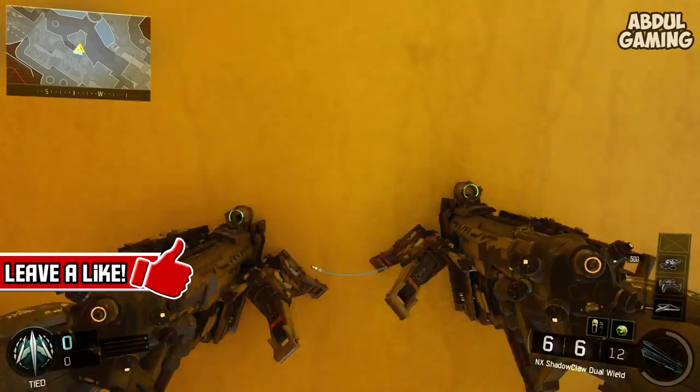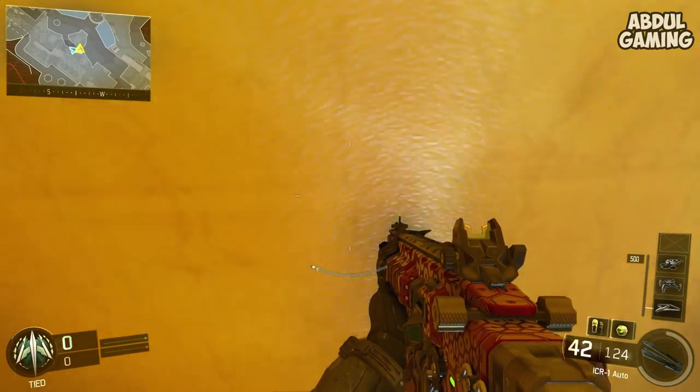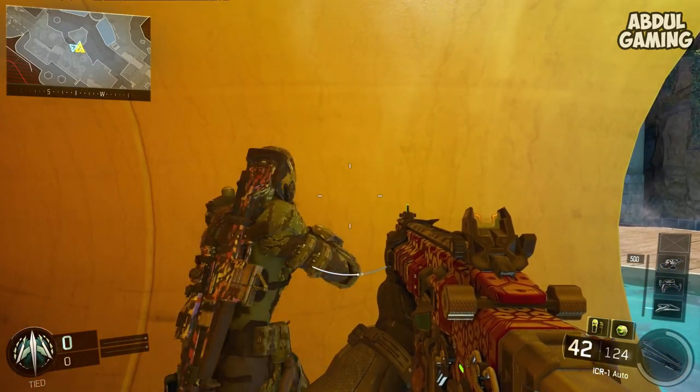How's it going everyone, it's PebbleGaming here, welcome back to my channel. In this video I have another insane glitch at the map Splash — it's a multiplayer glitch, and basically there's another way to get on top of the map after all the latest patches.